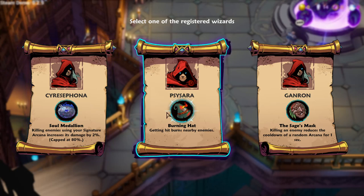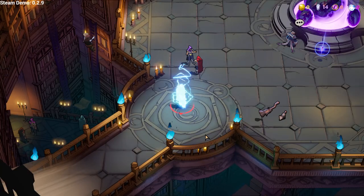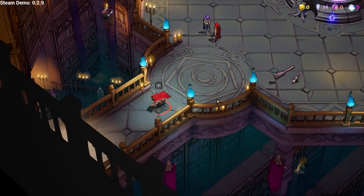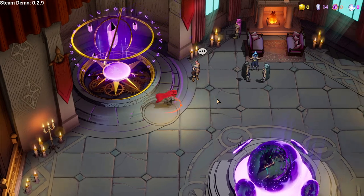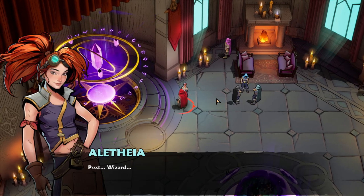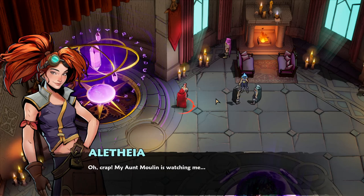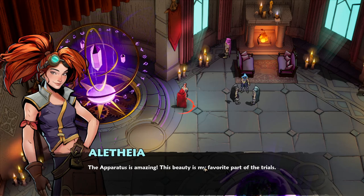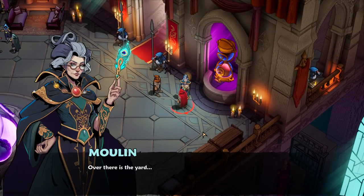Sysara, burning hat - it's a hat with a lighter attached to it, getting hit burns nearby enemies. The sage's mask: killing an enemy reduces the cooldown of a random arcana for one second. I like the lighter hat. Oh, there's a whole hub! Psst - wizard, do you know anything about the last wizard who made it to the end of the trials and disappeared? Oh, that was the commentator.